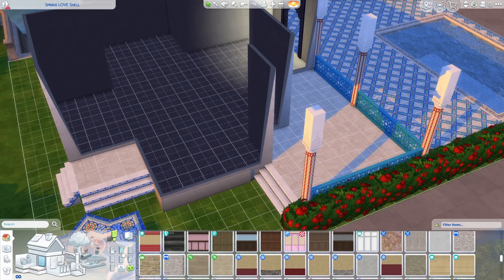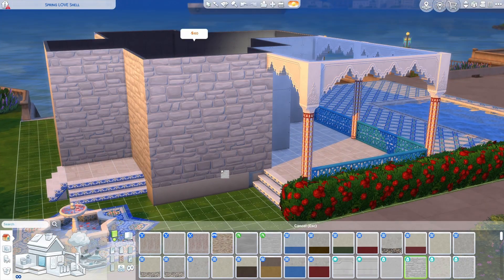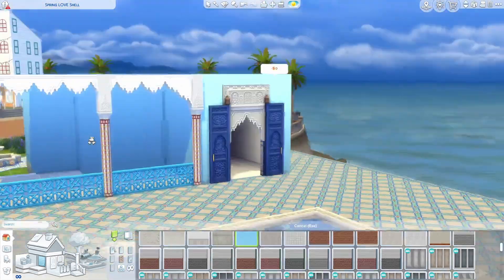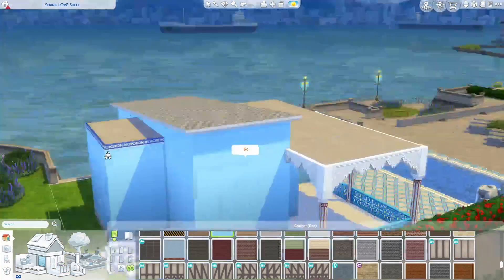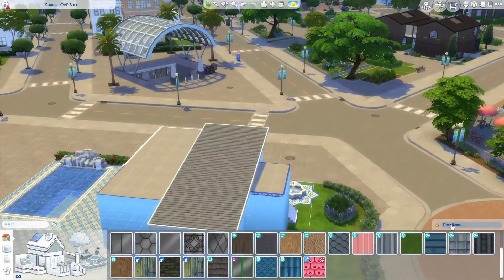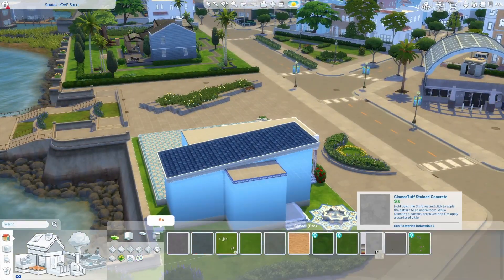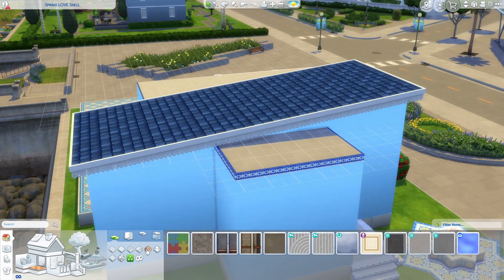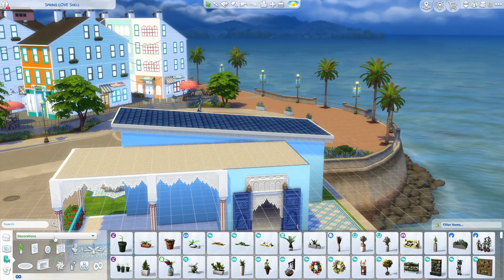Then I switched to the inside and put some floor tiles down. I used the octagonal one — it's from Eco Lifestyle, I really like it. It's a nice pale wood, not stark white but nice and pale. I put blue tiles on the top. And then I put gravel on the smaller roof section over here.